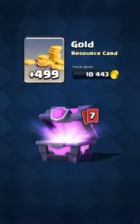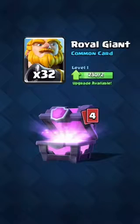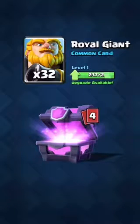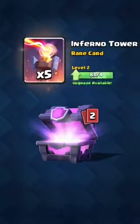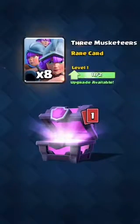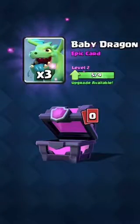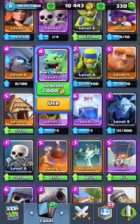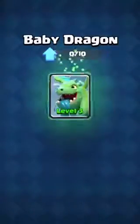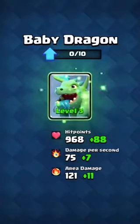First, gold — 499 gold, that's a lot. Wizard, giant, three giants, royal giants — 32 royal giants. Spear goblins, I use those pretty often. Inferno tower, three musketeers — eight of them, that's pretty good. And last, the baby dragon!